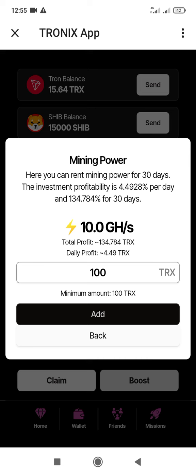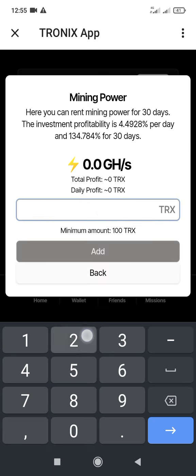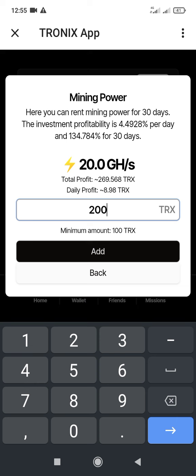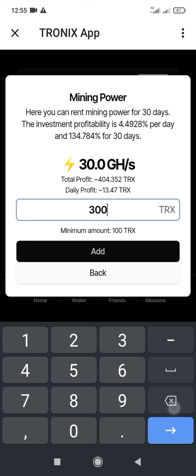You'll be earning 134 TRS over 30 days, so you are gaining 34 TRS on top of your balance. When you use 200 TRS to update, your daily profit is 8 TRS and you'll be earning 269 TRS as your profit — that's 69 TRS profit. When you update with 300 TRS, you'll be earning 100 TRS as your profit in 30 days.